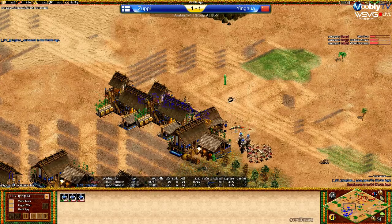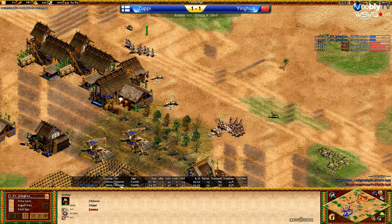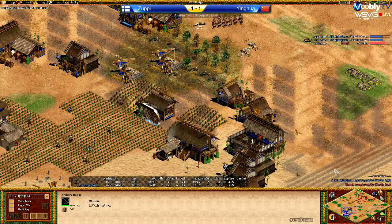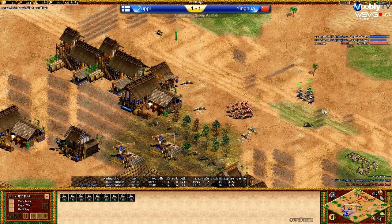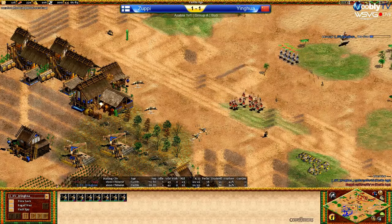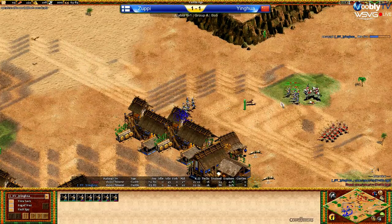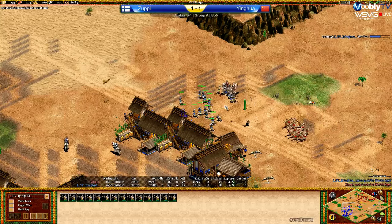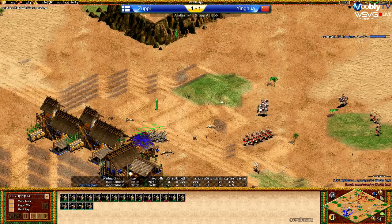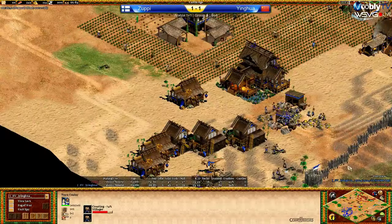Yinghua is now also in Castle Age. He's trying to do as much damage as possible with his Scouts, but Zoopy is micro-ing magnificently, not taking much damage from Yinghua's Archers or Scouts. Yinghua's just got to back away until he can bring all of his army together. In terms of build count it's fairly even — 45 to 46. Yinghua has Bloodlines and Scale Barding Armor, so he's invested quite a bit more into his Scouts. That one vill lost seems to be making the difference. Yinghua does have better wood lines for later on in the game.